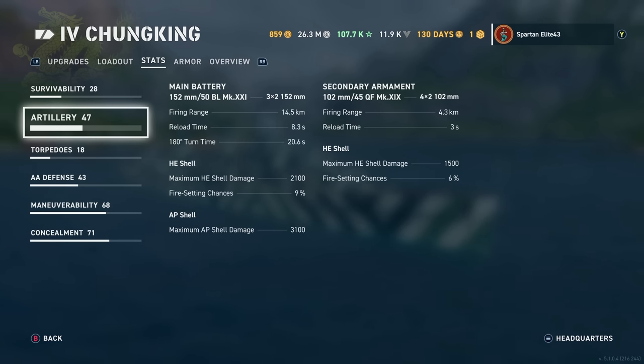HE shell maximum damage is 2,100 with a 9% chance to set fires. AP shell maximum damage is 3,100. Secondaries: you get 102mm 45-caliber QF Mark 29s — a dual purpose secondary. You get 8 of them, reaching out to 4.3 kilometers with a reload time of 3 seconds. HE shell maximum damage is 1,500 with a 6% chance to set fires.